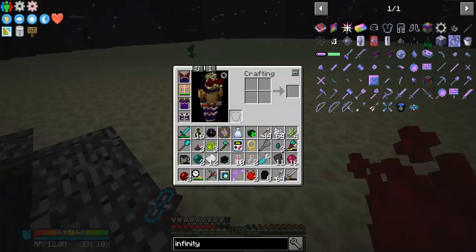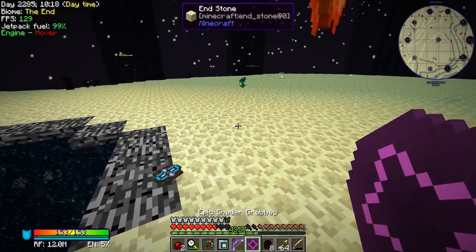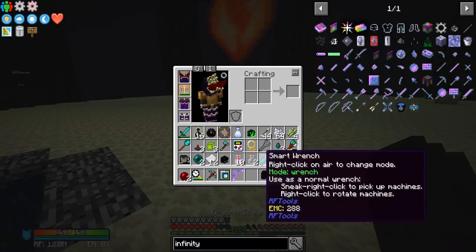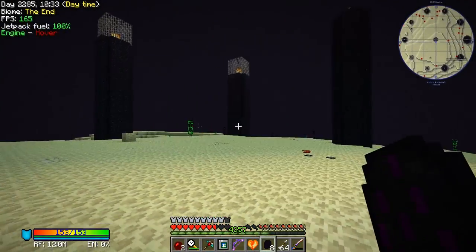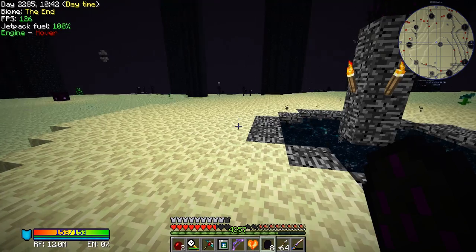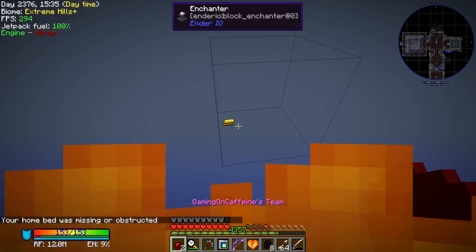We got most of the stuff we needed. I know we need the dragon heart but I'll take it. I'll drop the supremium essence we don't need, and I don't know if we need this epic shader grab bag. We definitely don't need the infinity booster card — we've got about eight of those. Some dragon scales are nice to have. We got the heart! So we have dragon's breath and ender air bottles. We're not going to watch the credits — instead we're going to try and get ourselves into Project E.